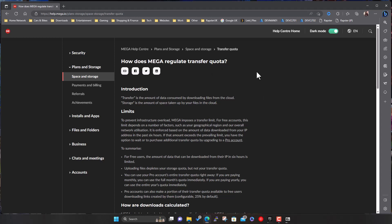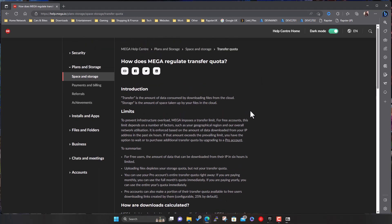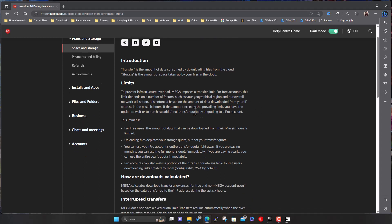Using Mega can upset people because with a free account, downloading something like this can obviously take a while and there are limits per day. They try and push you towards buying an account so you can download more. You should be able to do it for free if you're patient enough. For free users, the amount of data downloaded from your IP address in six hours is limited - they don't have a fixed limit, it depends on how busy their infrastructure is and where you're coming from.